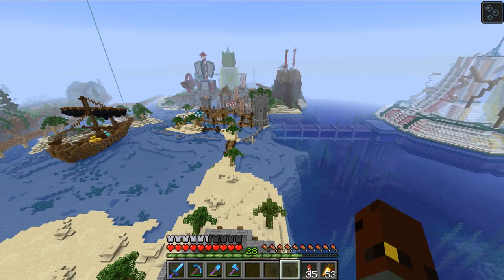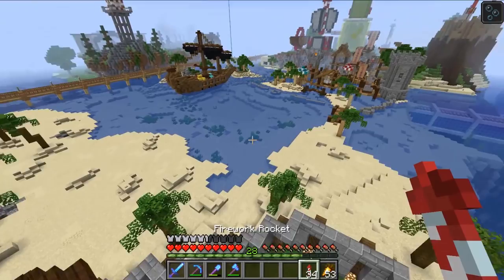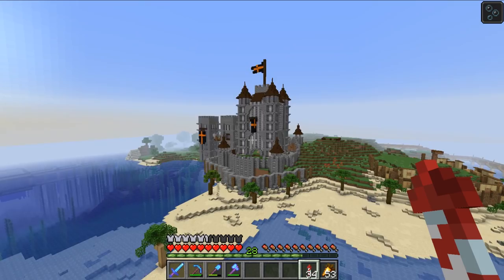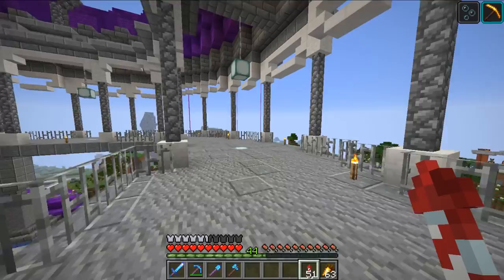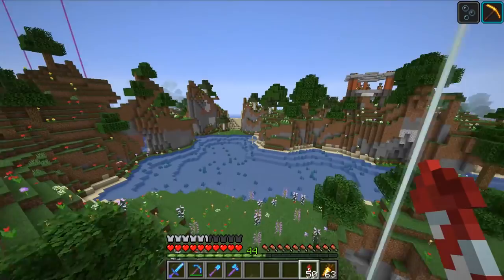Hello everybody, welcome back to another episode of Homecraft Season 6 with me, ForSymmetry. I just came over here and look at this thing — this is crazy. Azuma has been a busy bee, oh my goodness, it looks so good. I'm so glad that he decided to build an actual castle there because man, this was looking a little bit lonely just on its own. I'm guessing that was the plan all along.